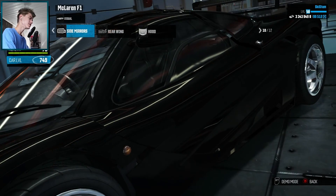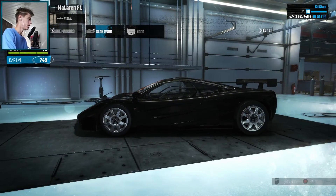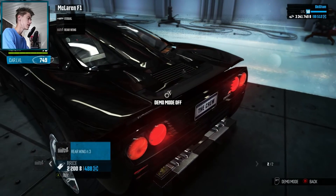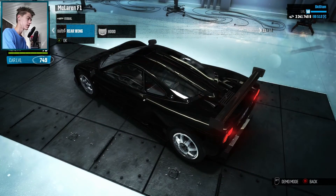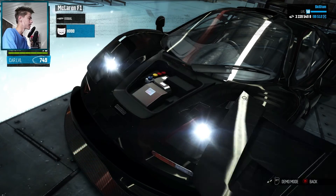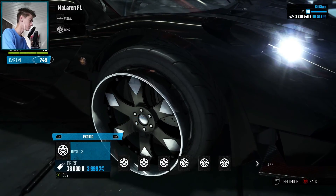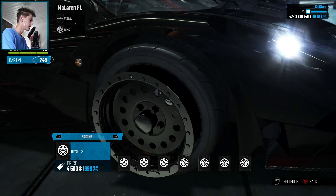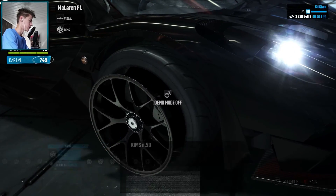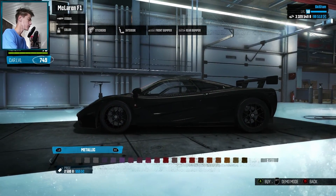Side mirrors — look at that, I'm buying those, they look a lot better. Rear wing — we have one that pretty much removes it, but I like this other one better. Hood — wow, that's a small hood. I think I like the stock one best. Now let's choose the rims. This one doesn't seem to have any stock manufacturer ones, but I think those rims work really well with this car, so let's buy those.